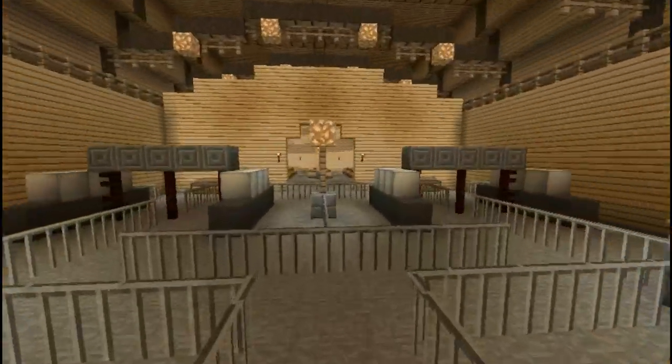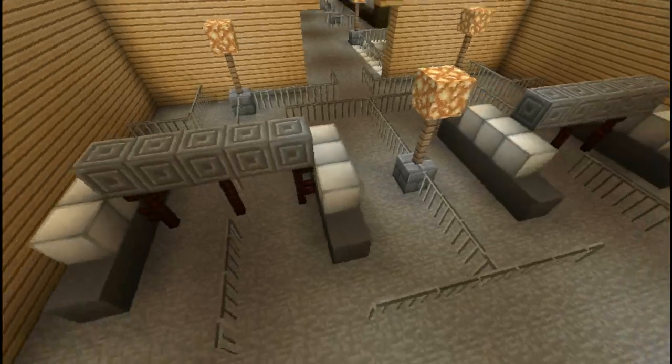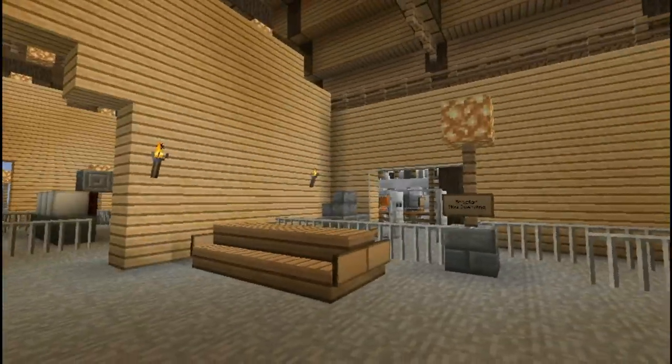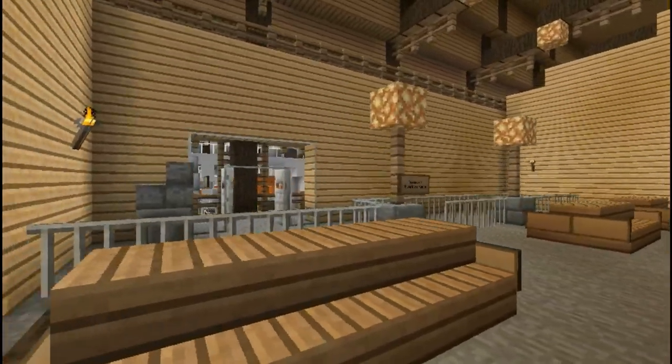So we'll go over this way. This is the security checkpoint for the terminal — got like four little checkpoints that people go through just to make sure you're not bringing anything illegal. Then we've got benches here. I forgot to put little railings on them, at least on that pair.